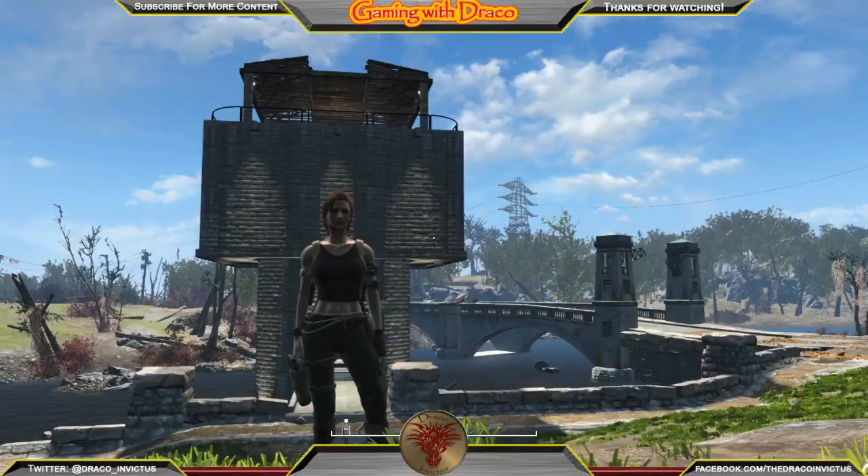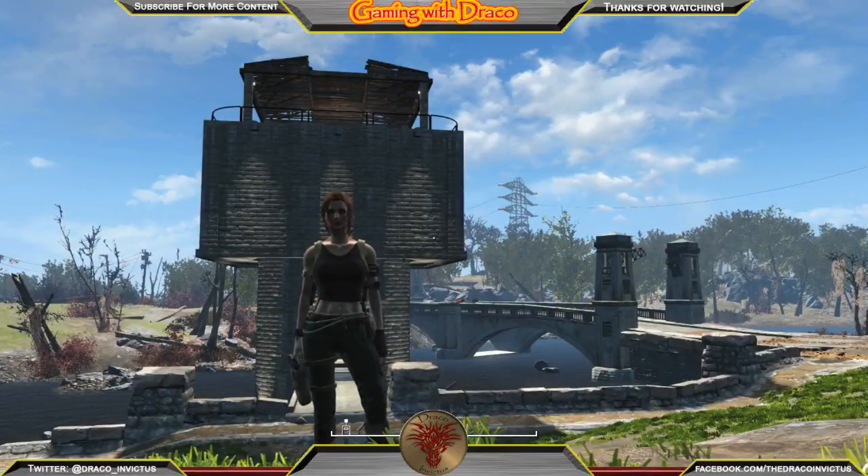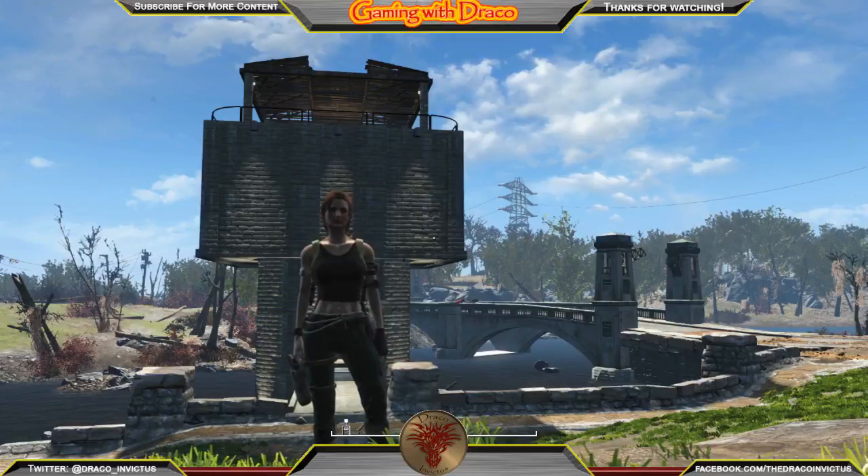What's going on, Wastelanders? Draco Invictus here with another let's build. We are standing in Sanctuary, and if you're wondering what that monolithic structure is behind me, just stay tuned.